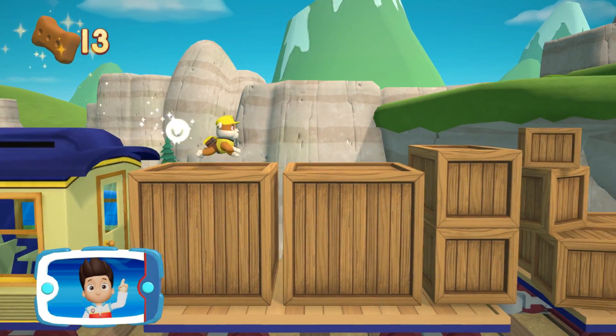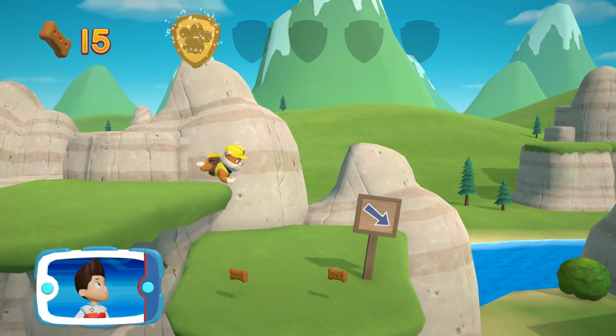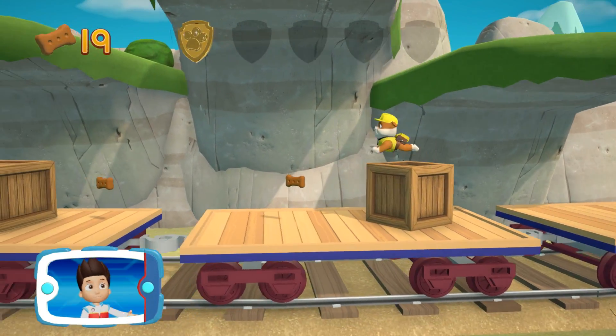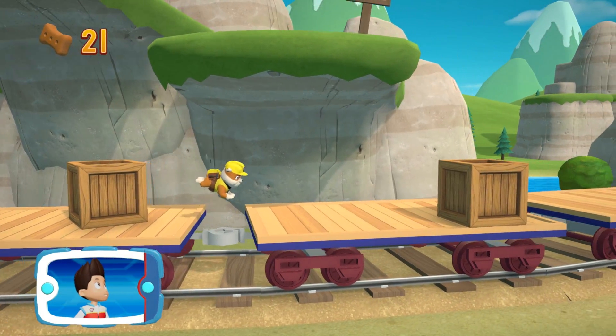I'm detecting a golden paw print somewhere nearby. A golden paw print — you've got it! See if you can find them all. Collect all the pup treats you find to earn pup treat awards when we get back to the lookout.